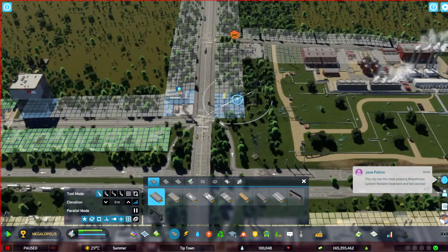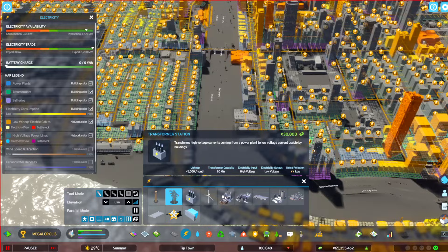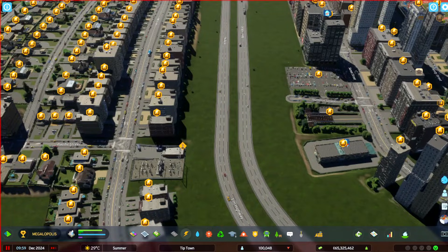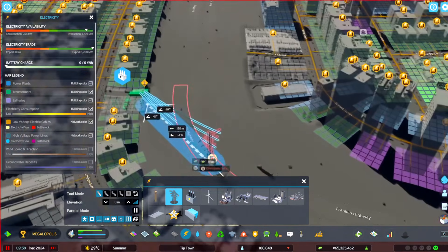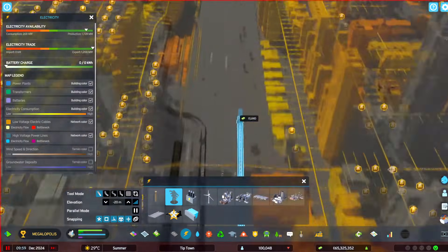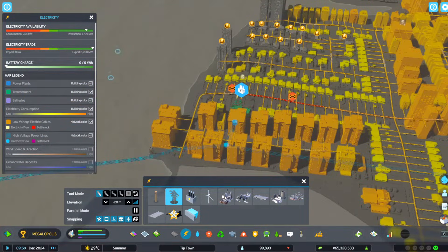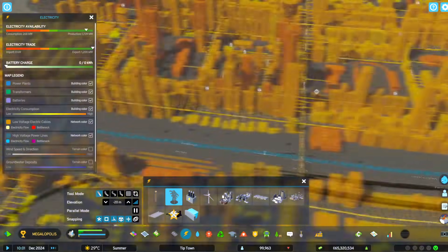It's somewhat solved the problem but we're still having issues. So I'm going to get another transformer station and plop it right here. You're going to have to do this throughout your city a few times. If you don't want wires all over the place, put it anywhere and then go 20 meters deep and connect it with the underground wires. That should relieve the amount of power going through there and transfer some over here so it's not getting overwhelmed.